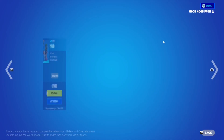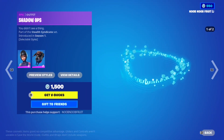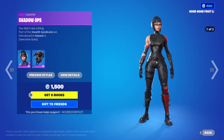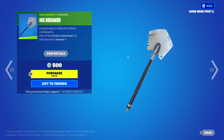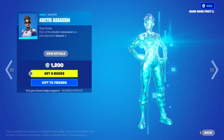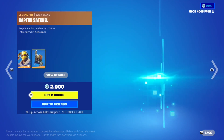Next we have the Dynamo skin from Chapter One Season Five. Then we have Shadow Ops from Chapter One Season One — a lot of people run that skin. You get the white and black variety. Next is the Ice Breaker pickaxe from Chapter One Season One, literally one of the earliest pickaxes — it's just a shovel with no special effects. Then Arctic Assassin, also from Chapter One Season One, and finally the Raptor skin which Mr. Fresh uses as his main skin — he's a content creator.